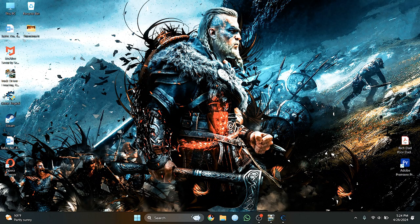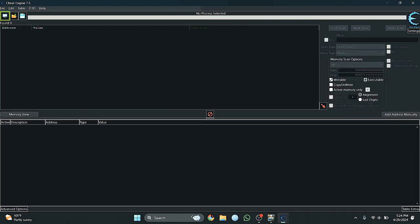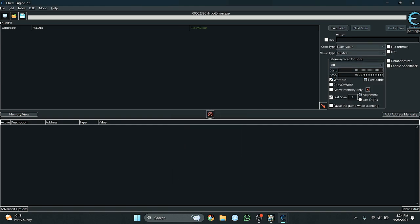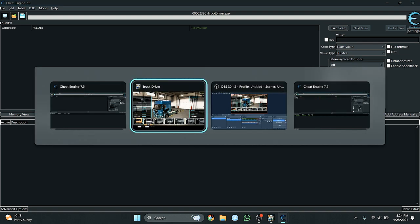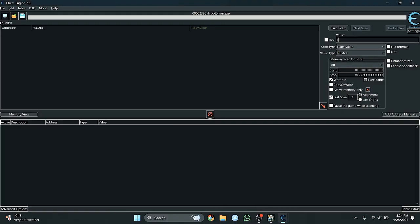Now I am opening the Cheat Engine application. In the Cheat Engine application you have to select the application process table — I am selecting it first. Then I have to put the value of my current balance, which is 1028. I am putting it here: 1028, and enter.